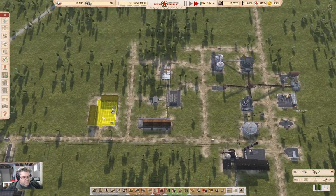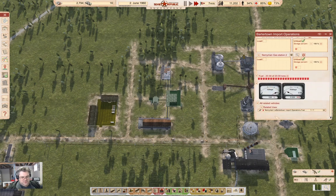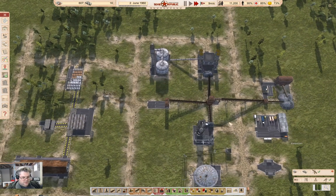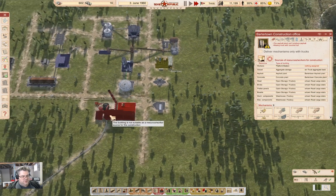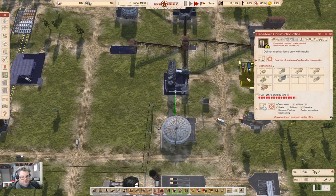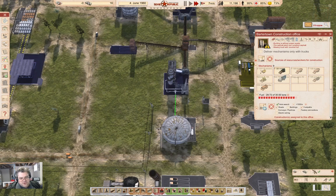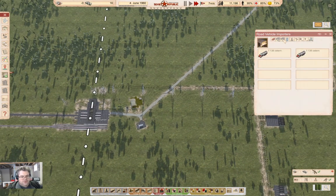All related vehicles - we're bringing fuel in. Now this here - what are we waiting for? I need to assign a source of workers. Not ideal, but we're going to assign that and that should get things rolling. Missing covered hull - that would be a problem too. We're going to buy a covered hull.